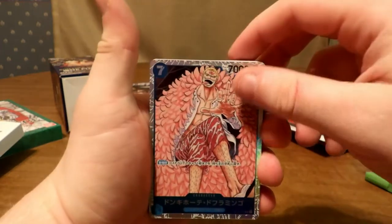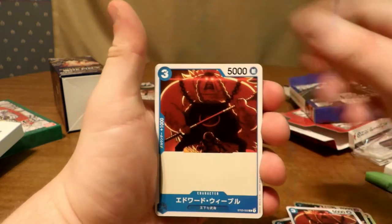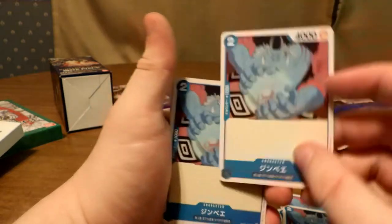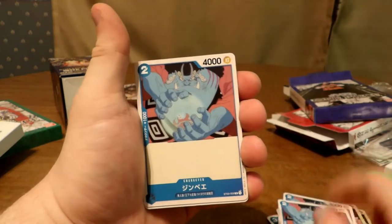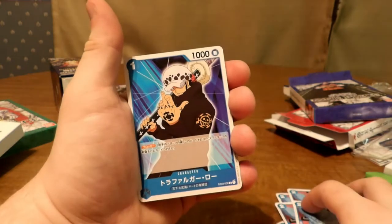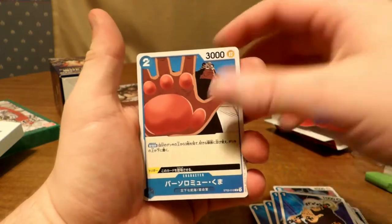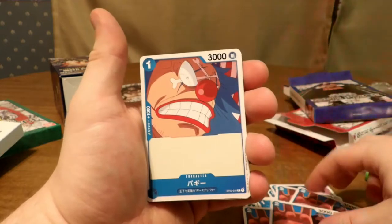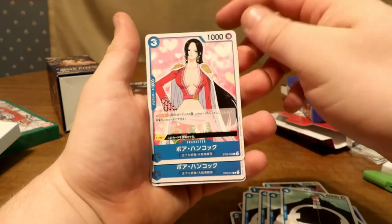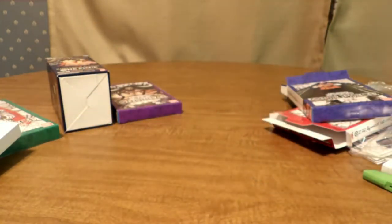The second half has Doflamingo — probably one of my favorite cards, looks absolutely sick. Then Weevil, a Jinbei attack card, Law, Kuma, Buggy, another Kuma, and Boa Hancock. Jinbei was a warlord and now he's a Straw Hat, which is why his character card appears here — there can be multiple versions of character cards. That's it for the Warlord deck.